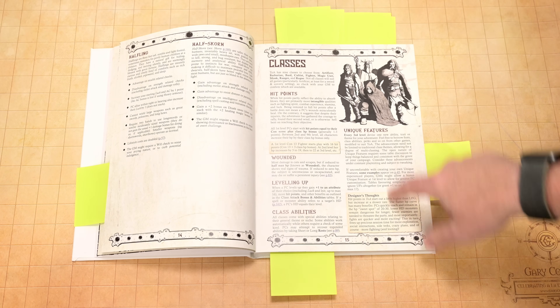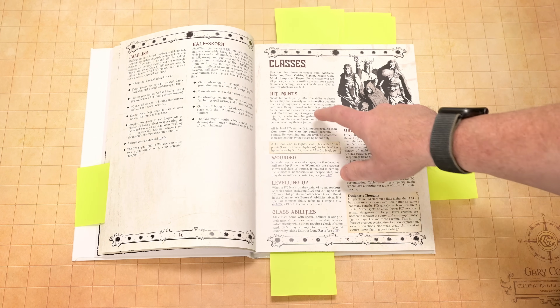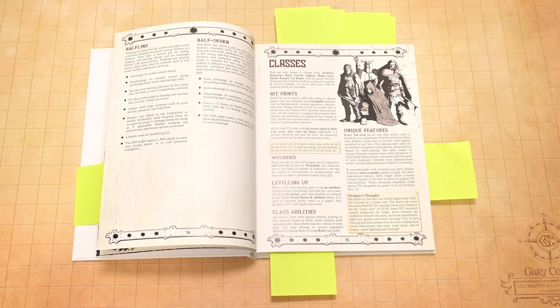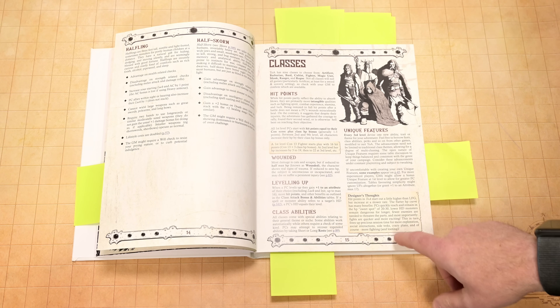Going into the class section, here's one of the things that sticks out and I think a lot of people will like. Your hit points — you start with more hit points than you normally would in a lot of old school games. You start with your con plus some modifiers based on your class and they go up slowly, so you don't get this crazy hit point bloat, but you also don't start off super weak. If you go down in combat, there can be long-term injuries, which we will talk about.